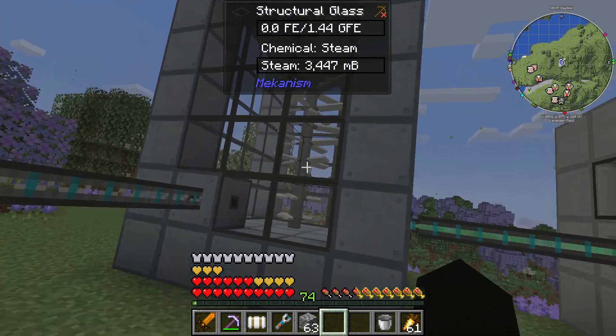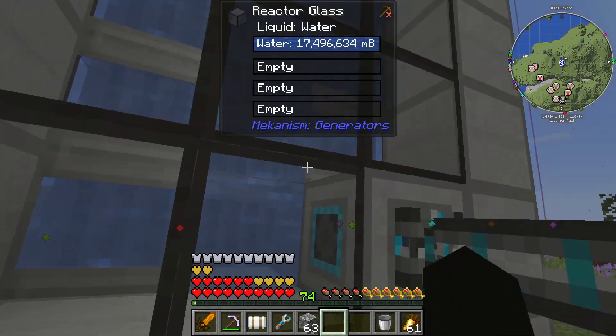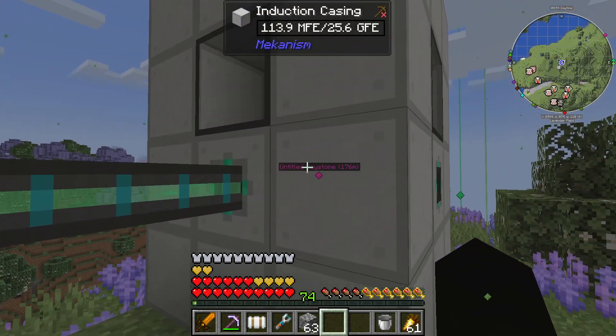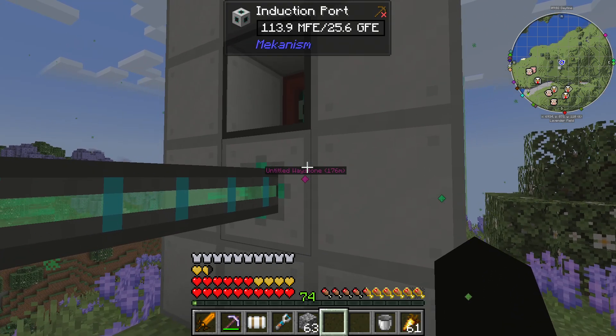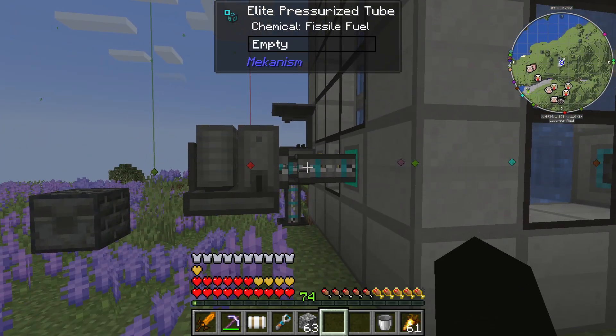We've gone through all of the fuel. We don't have any more steam, so all the steam stopped and this is not really producing anything anymore. We ended up with 114 million FE out of that one demon core.